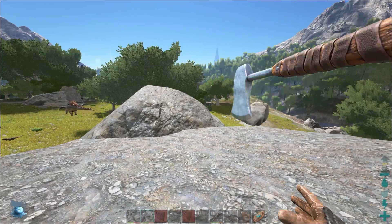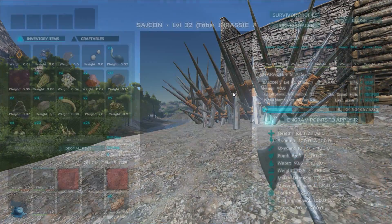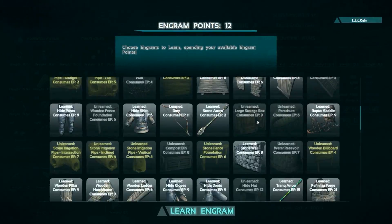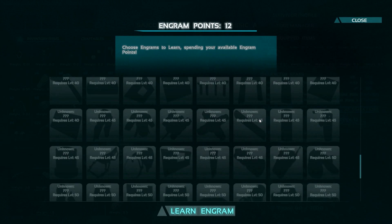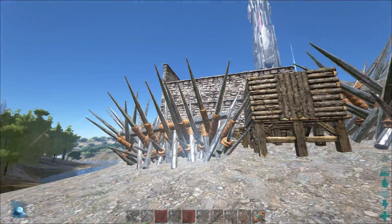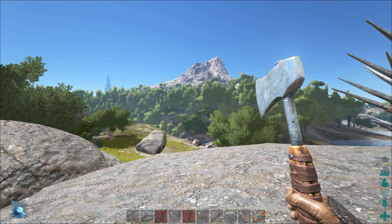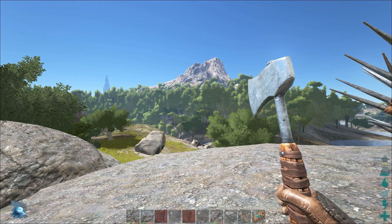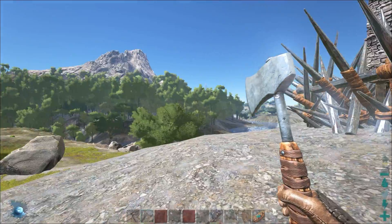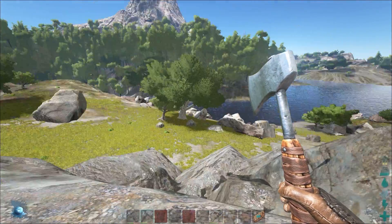I'm level 32 right now, which is mid-level. If we check the engrams, the last recipes available are at level 65, so I'm pretty decently leveled and can do pretty decent stuff. I think I'm knowledgeable enough to make a beginner's guide, and that's what I'm gonna do in this video.